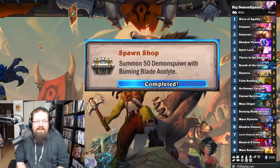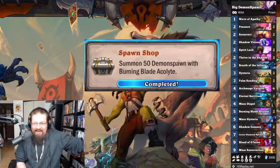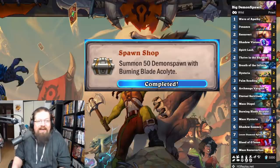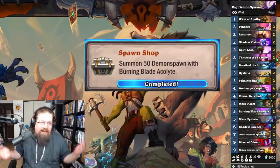'Spawn Shops' — summon 50 Demon spawns with Burning Blade Acolyte. I just played Big Priest with Demon spawns and kept resurrecting them because it works pretty well. You can do it with whatever deck you want, but Big Priest is a good way to do it because you keep bringing them back.